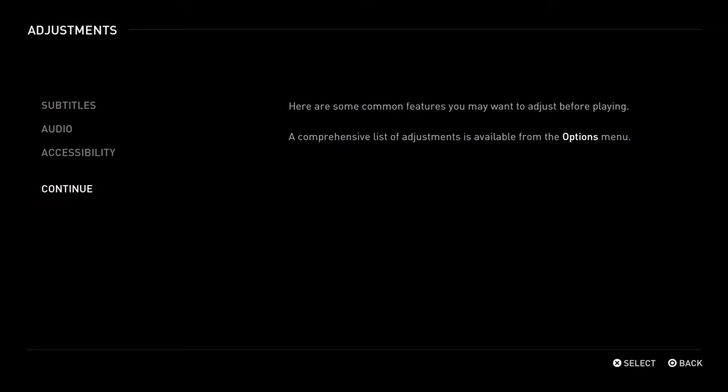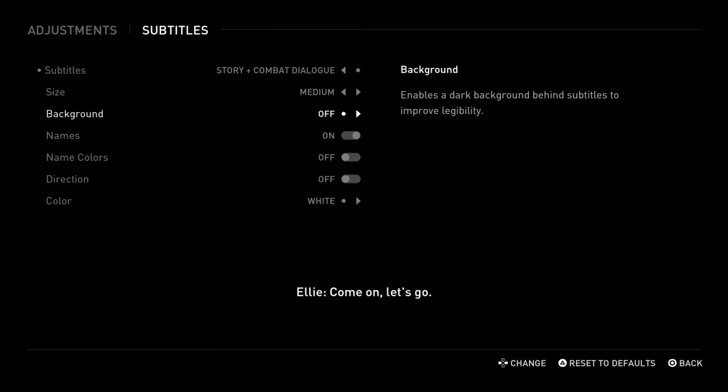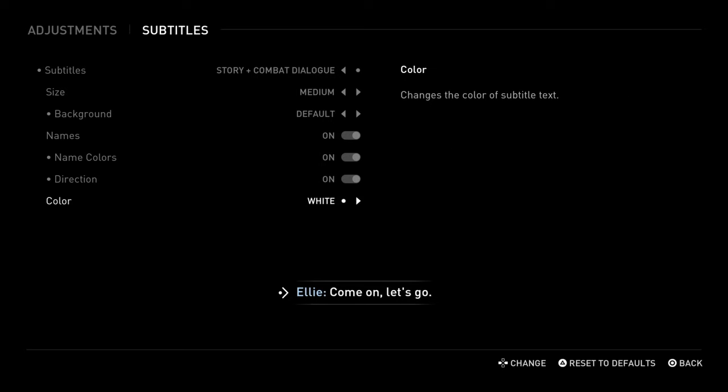We definitely want subtitles on — story dialogue and characters. We want story and combat dialogue. I love the fact they've got all of these new options they didn't have before. Medium size is fine. Default background, definitely names in a unique color. I don't mind that, yeah that works. I like that, and white is good.